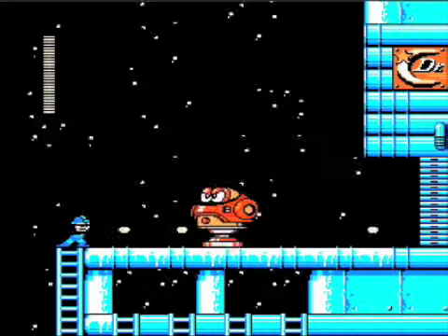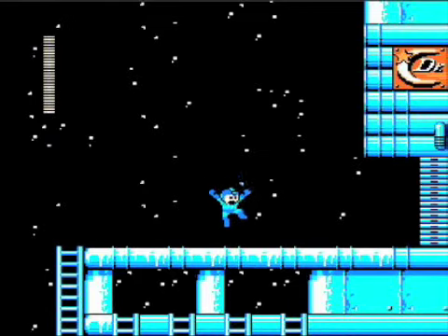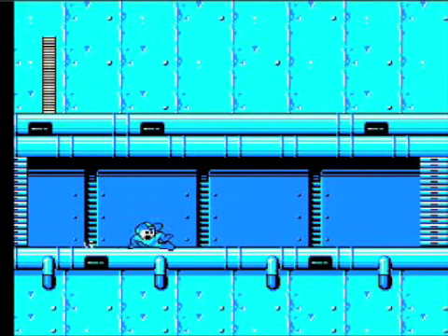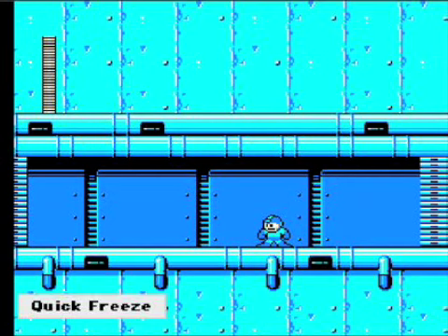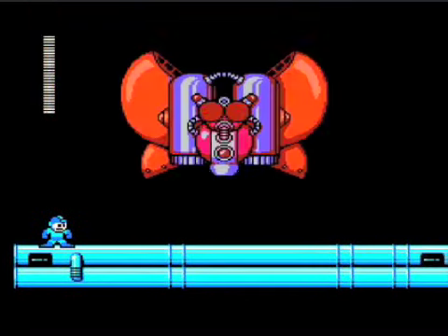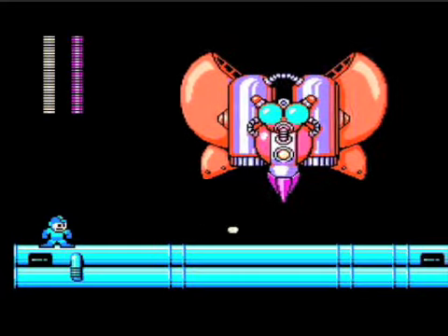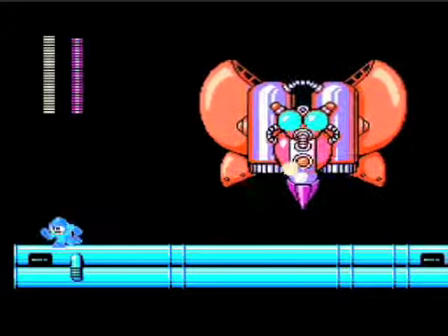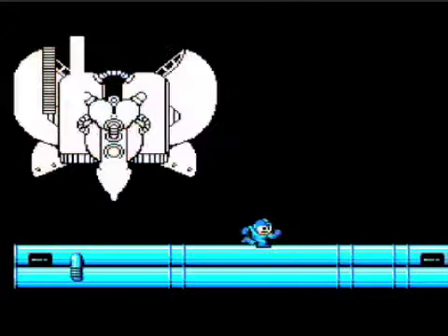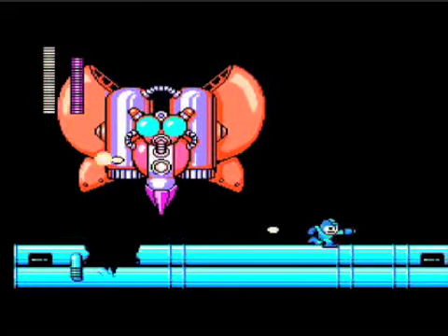And then a jumping bag, who is not that hard. And look at that, we're already at the boss. This level was cake. This guy's easy — stupid easy. If you want to use weaknesses, the Dust Crusher or whatever is good, but why bother? The Mega Buster does just fine.